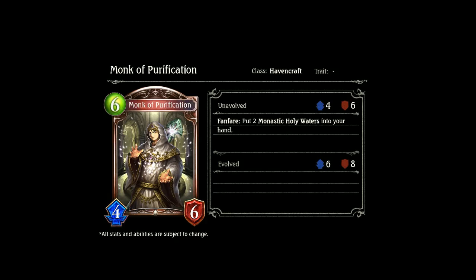The next one we have is Monk of Purification, a 6-drop 4-6 Havencraft card. Fanfare: put 2 Mosaic Holy Waters in your hand. Mosaic Holy Waters are the plus-2 draw card, so this should be really good. In a heal Elena deck I could definitely see running this card as a 6-drop instead of something like Judge of Retribution. It's a really nice card and I hope to see it played.